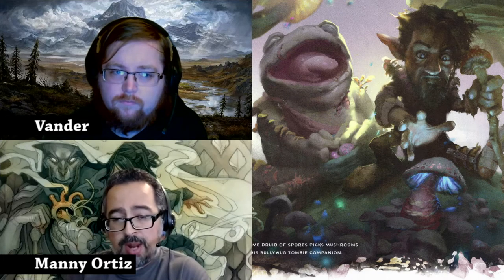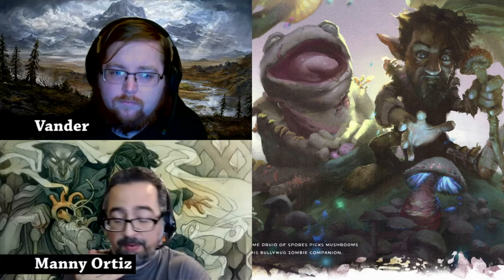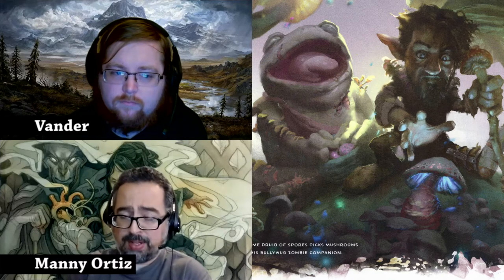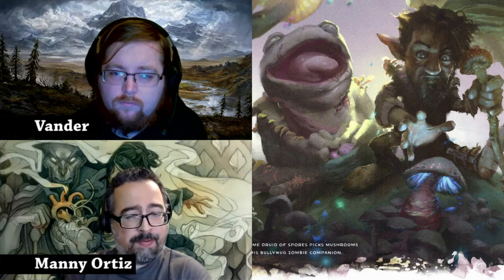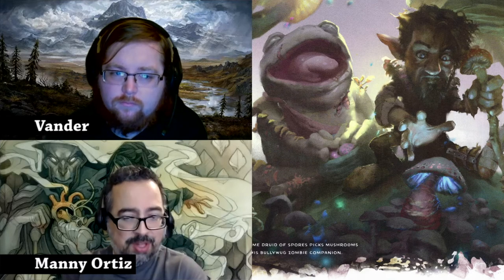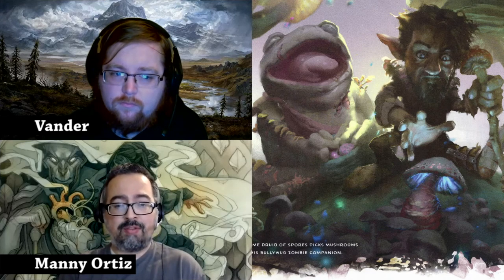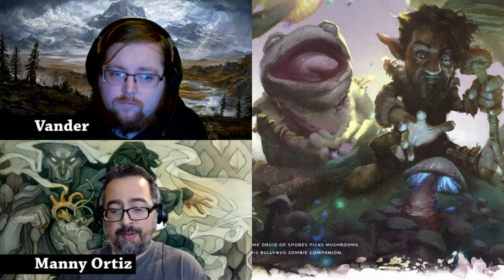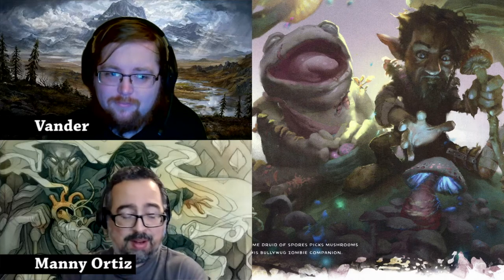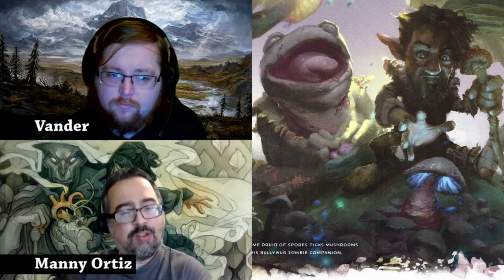Halo of Spores is really cool — you don't have to cast it, it's always there. If a creature comes within 10 feet of you they have to make a saving throw or take necrotic damage, which is fantastic. At sixth level you get Fungal Infestation, which lets you animate a corpse — it uses a zombie stat block, but it's actually a fungus creature inhabiting the body, which from a roleplay perspective is really interesting.